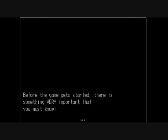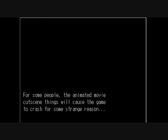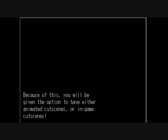Some of the bigger things. Right off the bat, before the game gets started, there is something very important that you must know. For some people, the animated movie cutscene things will cause the game to crash for some strange reason. Because of this, you will be given the option to have either animated cutscenes or in-game cutscenes.